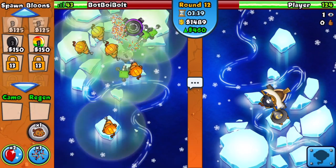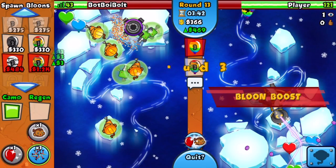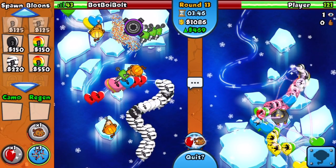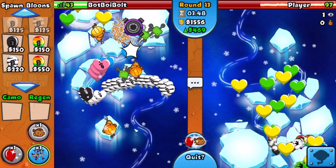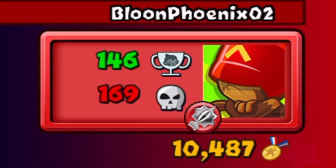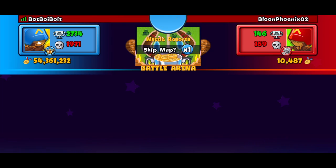On round 13 we're gonna all-out this guy with camo balloons as well in case he has something. He's 100% dead first — no ifs, ands, or buts about that. GG. Balloon Phoenix 0-2 is gonna be our next opponent.